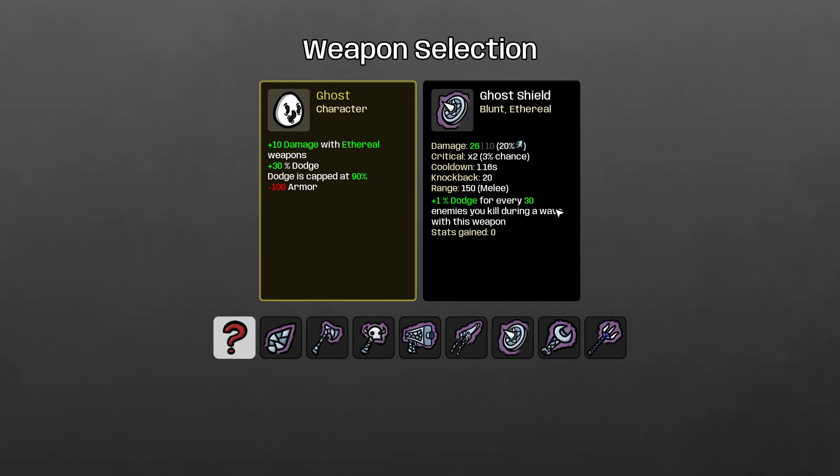There's the ghost shield — plus one dodge for every 30 enemies you kill, and it scales off dodge. Very interesting. Ghost wrench — plus one engineering for every 20 enemies you kill. This could be really, really fun. And then ghost trident is my least favorite — cooldown is 5.45 seconds, five and a half seconds for every three shots. That seems terrible.